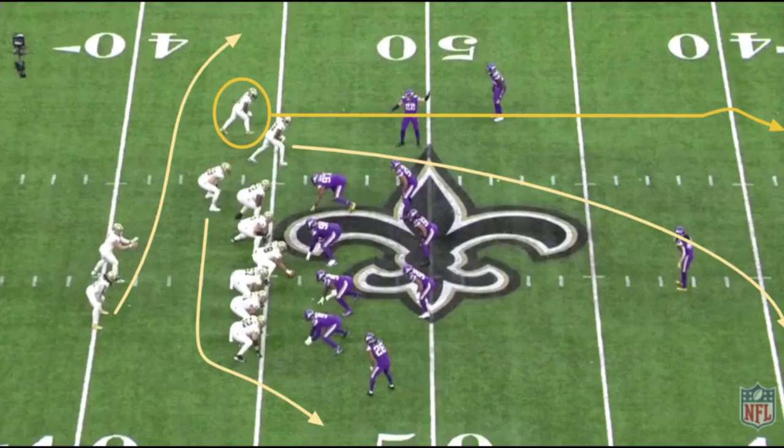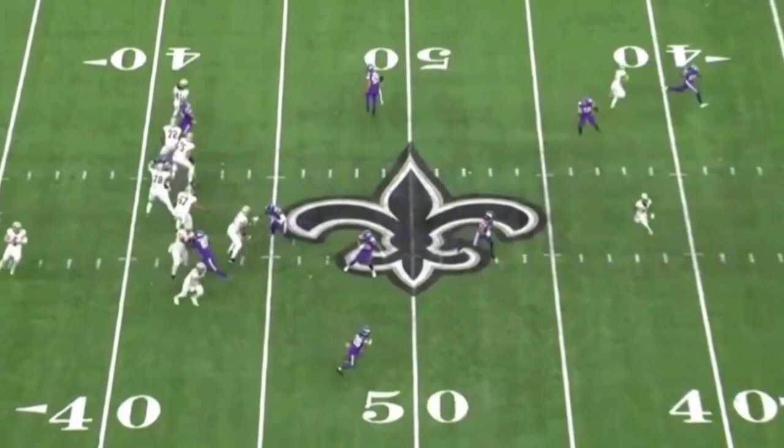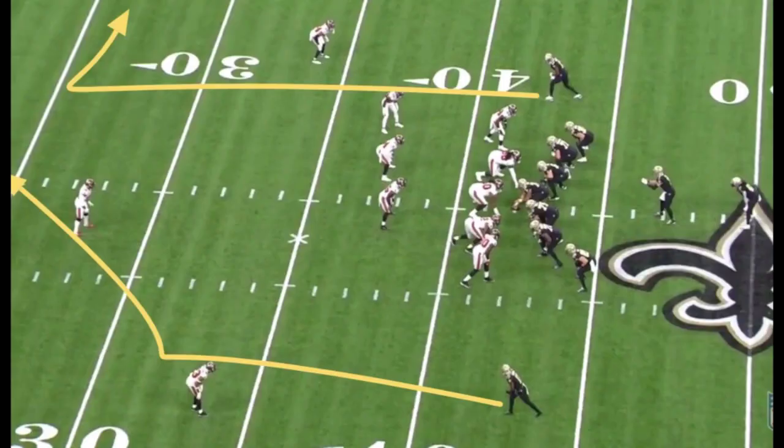You see the same thing here against the Vikings. In this case, Michael Thomas starts in the stack but works over to the bootleg side, which draws that defender down, and Deontay Harris is wide open. Xavier Rhodes overplays that corner out a lot more, but the same premise works — all Taysom Hill has to do is get the ball out in front and it's a big gain.